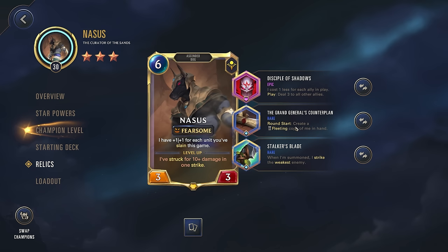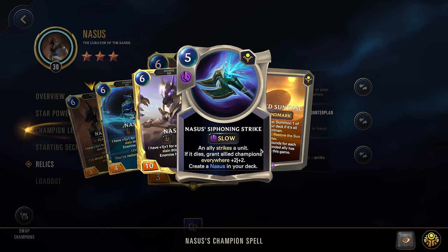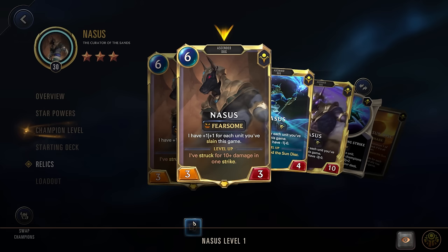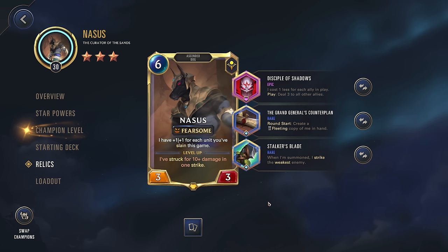We're also going with the Grand General's Counter Plan, so Round Start create a fleeting copy of me in hand. That fleeting copy - you see right here - Siphoning Strike: an ally strikes a unit, if it dies, grant ally champions everywhere 2-2. Great way to scale up and also have some removal. And then we're going for the Stalker's Blade: when I'm summoned, I strike the weakest enemy. This is a good way to try to get another strike off, but also we want Nasus to strike for 10 damage so that when he levels up, he can get that spell shield and then further decrease all enemies' attack by another negative 1.